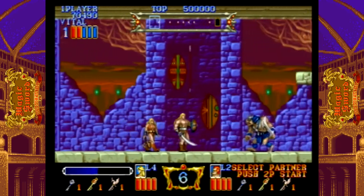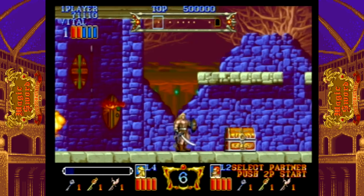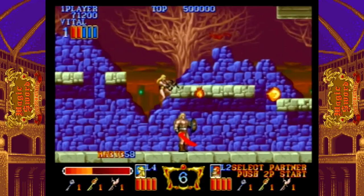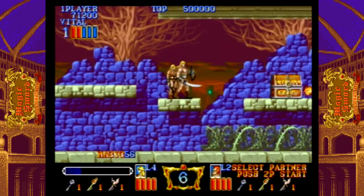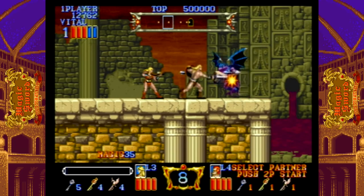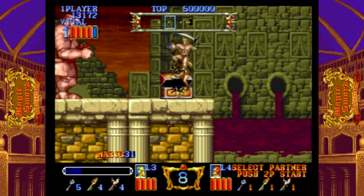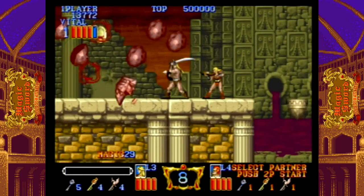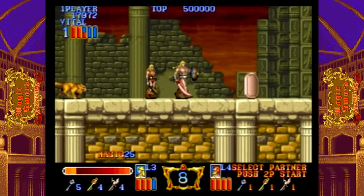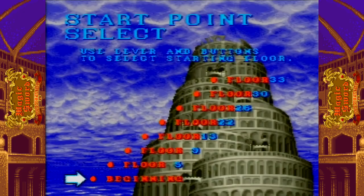I'm confident that a TurboGrafx or PC Engine version of Magic Sword would retain most of the graphical details from the arcade; parallax scrolling would be the main omission. A TurboGrafx port would certainly be a one-player affair, as was the Forgotten Worlds port — there was too much action in the arcade version to retain the co-op feature, especially factoring in the assist characters. Being on a CD, an arranged soundtrack would have been composed and would be a blast to listen to.